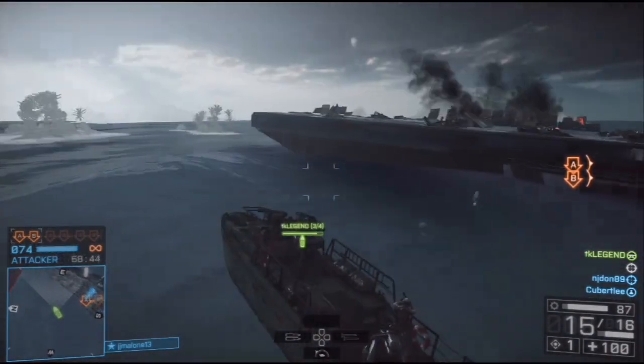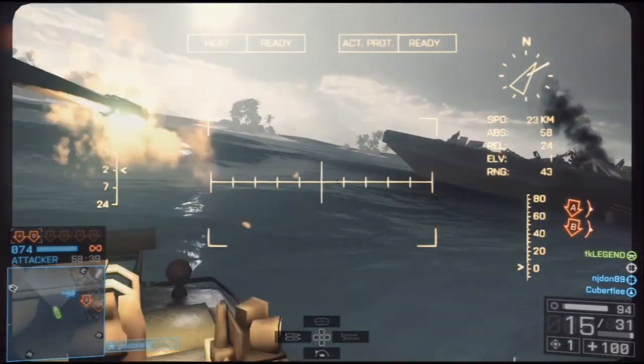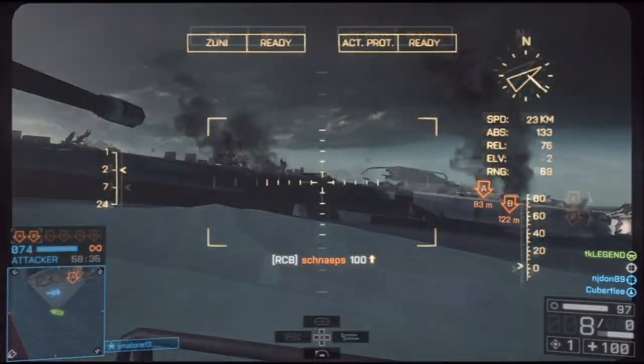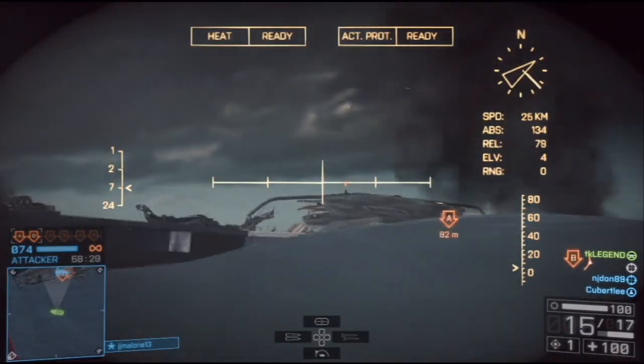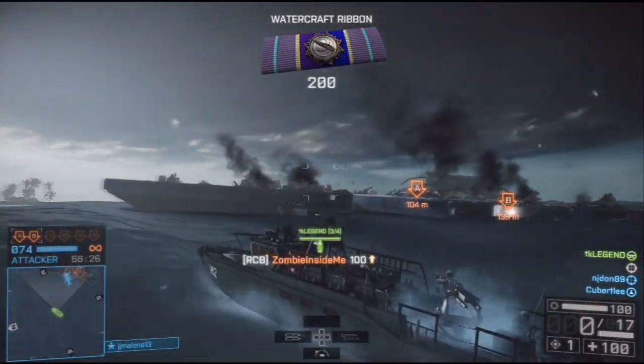For beginners using the attack boat, it's going to be difficult to control the waves, making use of the waves and especially the bullet drop of the 30 millimeter cannon and the Zuni rockets — but you'll learn this by just playing a lot with the attack boat. Also remember you've got bullets with massive splash damage, so if you see an enemy like this one here, just give it a go and you'll see that your splash damage will do the work.